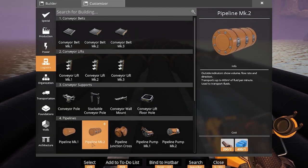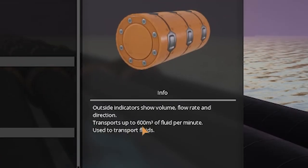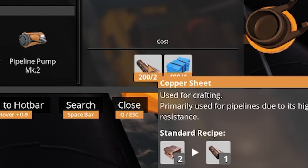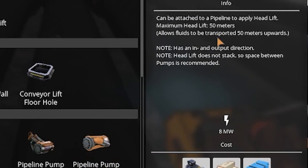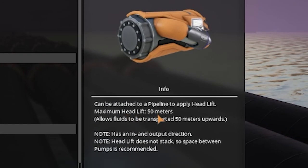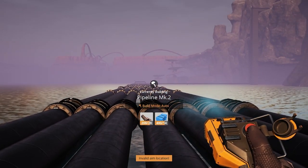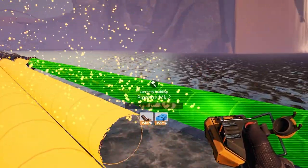In our build menu we now have pipeline Mark 2s which transport up to 600 cubic meters of fluid per minute and require plastic and copper sheets. We also have pipeline pump Mark 2, which gives you a head lift of 50 meters. So what I need to do now is go down all of these pipes and upgrade them all to Mark 2.